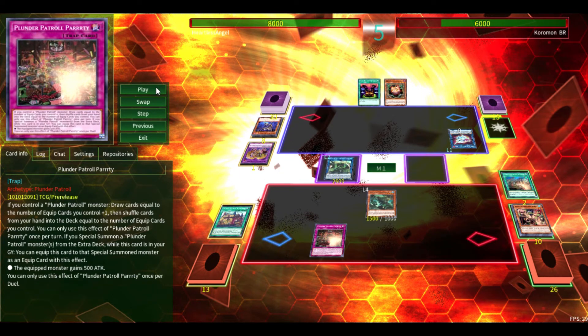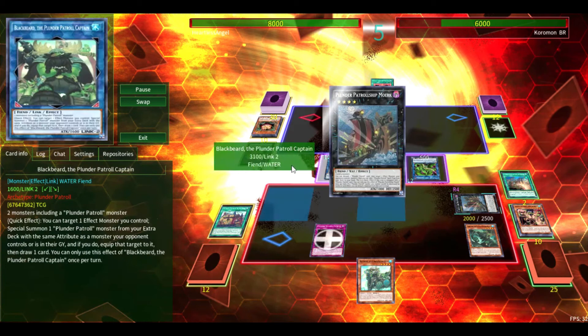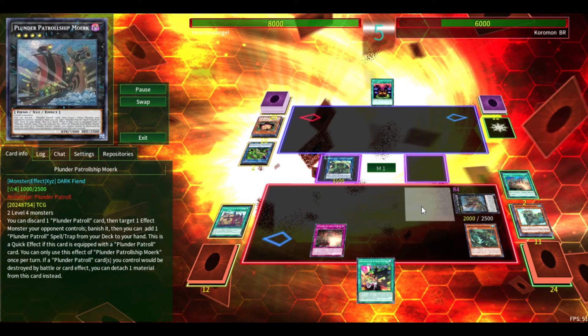Now, Plunder Patrol Party — this is another one of the new cards — if you control a Plunder Patrol monster, you draw cards equal to the number of equipped cards you control plus one, then shuffle back the same number. It's sort of like a Phantasmae for the deck, where you draw up to a number and then shuffle back. What its better application is, though, is if you summon a Plunder Patrol monster from the extra deck, you can attach this card from your graveyard as an equip card that gives it a 500 attack boost. So what we're going to do is cheat out another Mowork with Blackbeard, get Redbeard as material, and banish the Verte Anaconda before it can do any damage, then get our Goldenhair on the field.